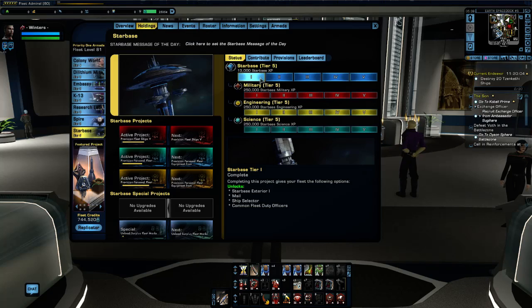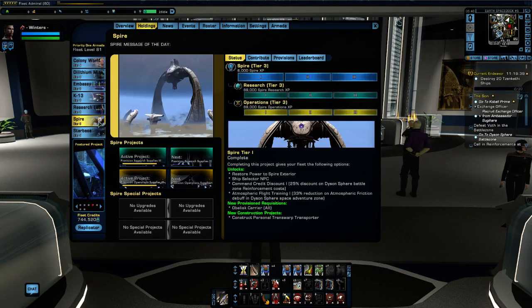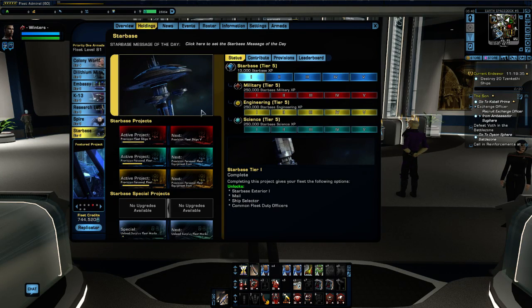As the different facilities level up, you can actually do the upgrades on the holding itself. The military, engineering, and science facilities are separate from the actual holding — the Starbase holding itself. As facilities level up in tier level, you will be able to do more and more upgrades on the holding itself. Different holdings have different pieces of gear, and these pieces of gear are unlocked by leveling up the different facilities for that particular holding.